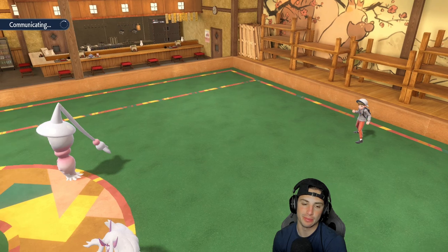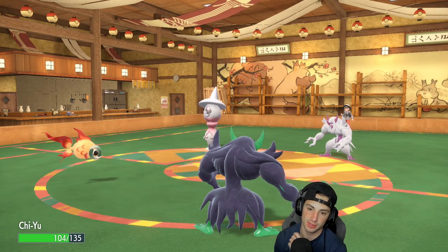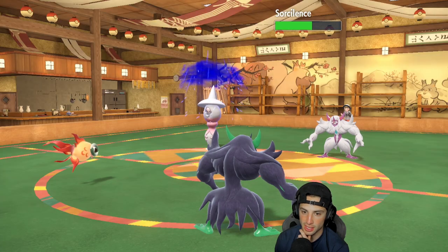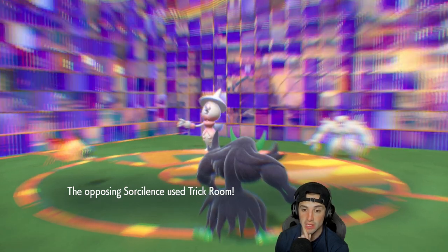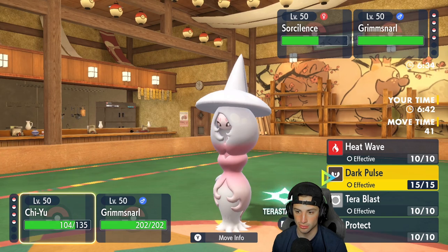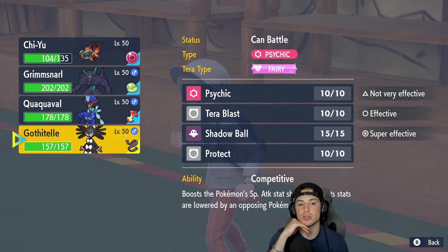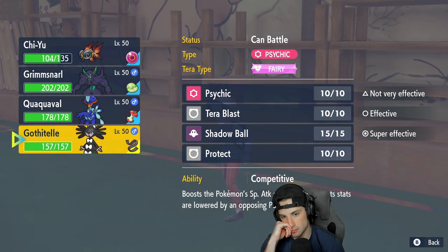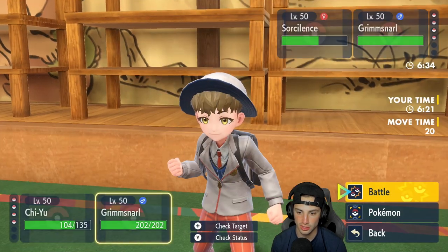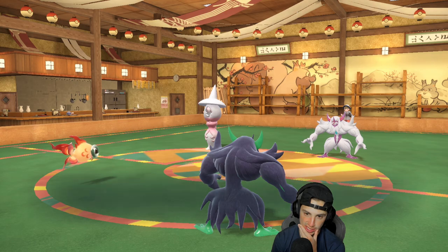With Prankster I don't have to set up a screen this turn — I'd rather get the special attack drop onto Hatterene. If it survives, I can set up screens next turn. The Fake Out does come out from their Grimmsnarl — smart play. Spirit Break goes into Hatterene lowering its special attack. He ends up getting off Trick Room. From here, Light Screen is probably my best bet, or I can hard swap into Chi-Yu. I'll stay here with Chi-Yu, Protect this turn to start wasting out Trick Room turns, and set up Light Screen.